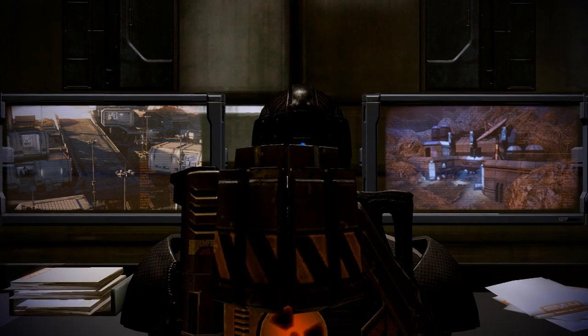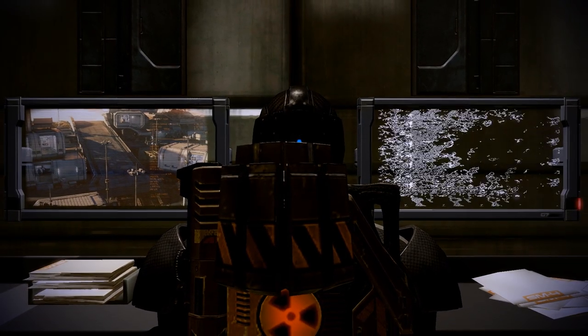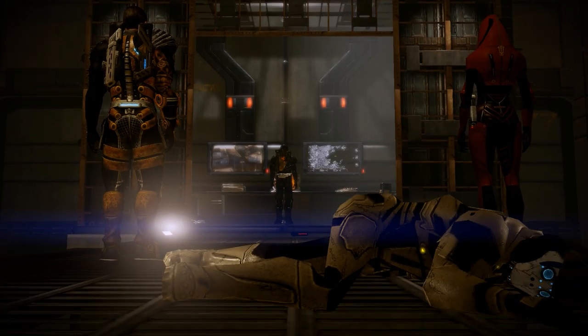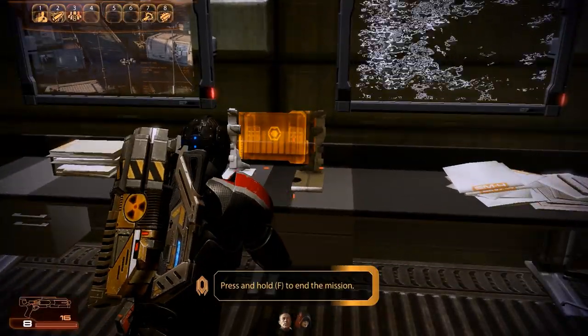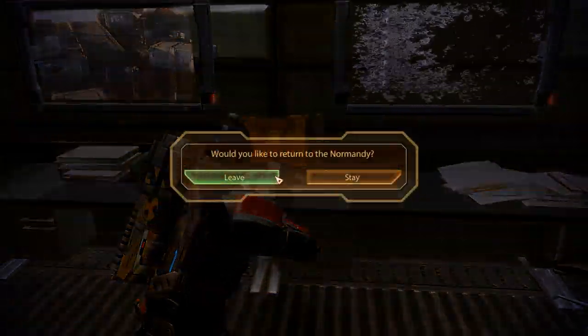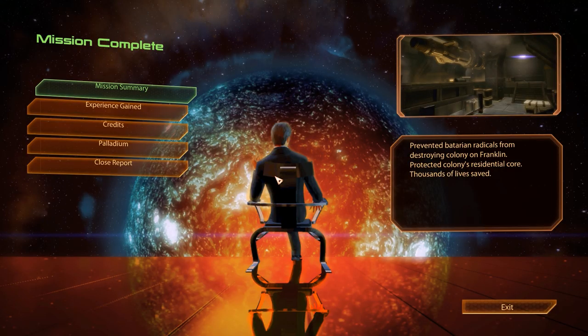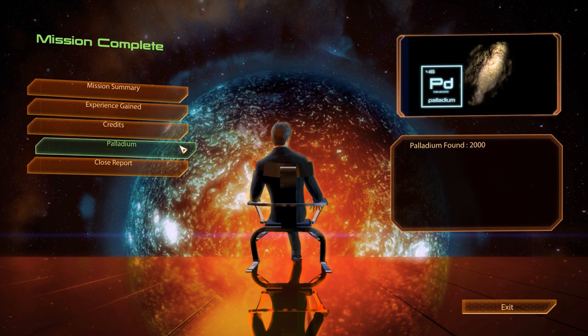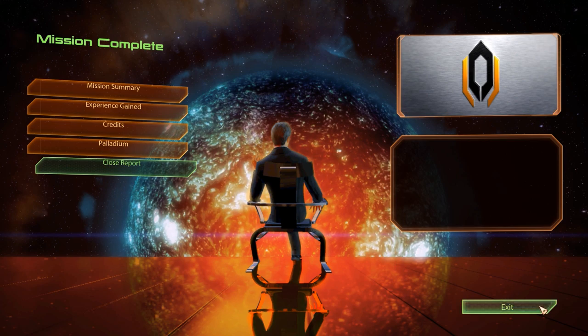With the colonists saved but the infrastructure around them destroyed, we have finished our task here and can complete the mission. Another quick and easy assignment is behind us. Unfortunately, we receive no morality points for our decision, which is somewhat surprising considering the vast consequences it had, but at least we get a few experience points, the usual 7,500 credits, as well as 2,000 units of palladium. Not too bad for a mission that took slightly over three and a half minutes to complete.